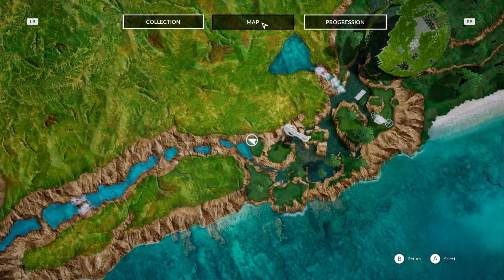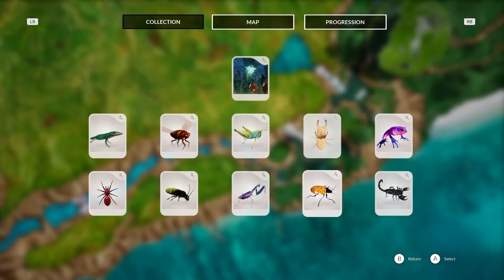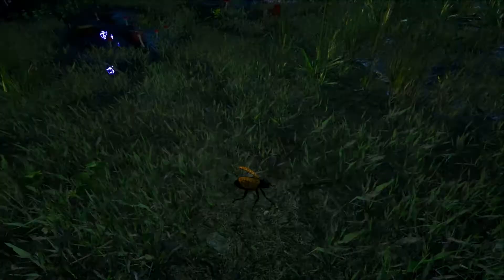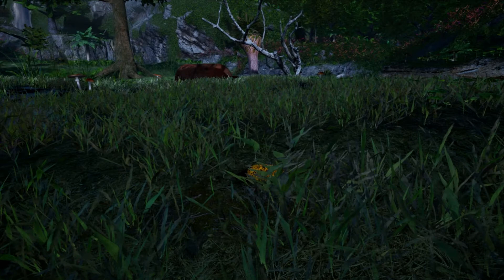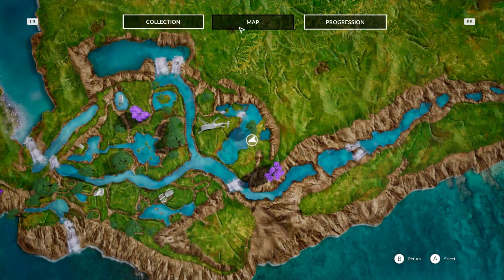Next we're on to the rare beetle — I didn't know what it was called last time, but I've worked out from my list that it's actually the rare beetle. This is our rare beetle. I was quite early on in the game location-wise if you've played the actual story. Let me jump onto the map so you can see his location — and this is where I found the rare beetle, not too far from the crashed helicopter.